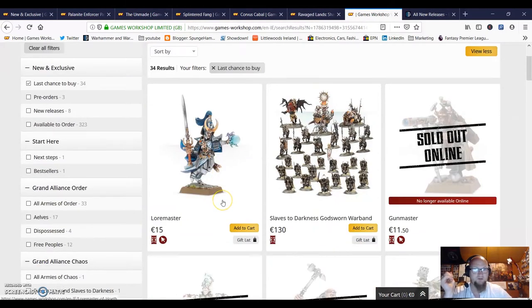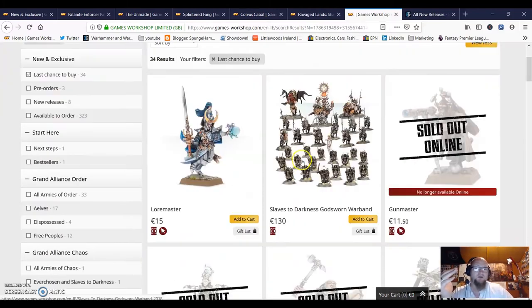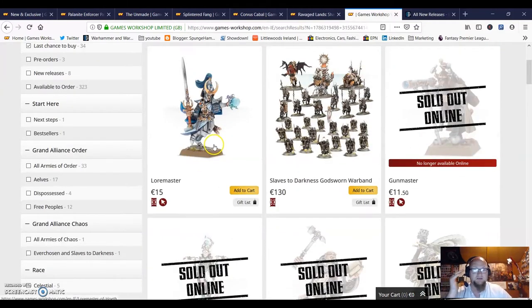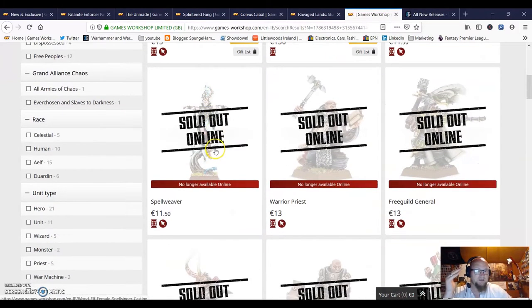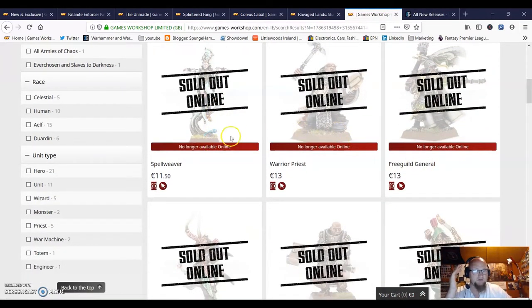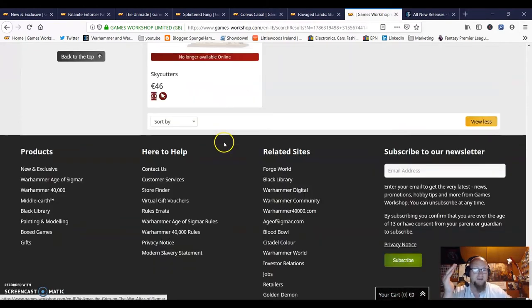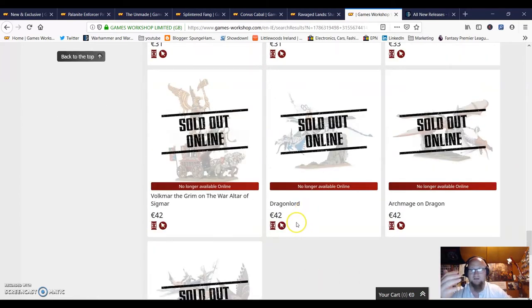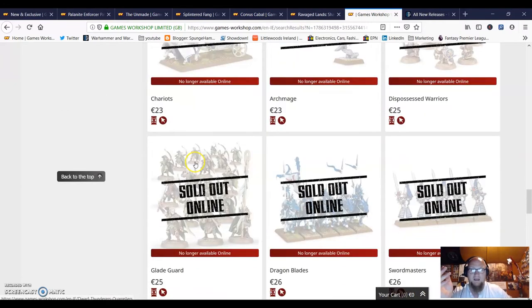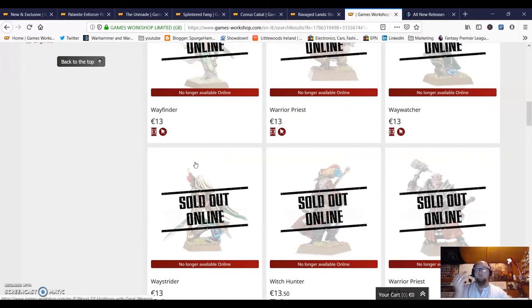This week I want to talk about the last chance to buy stuff for Age of Sigmar - a lot of it is high elves, dwarves, old empire models, and Free Cities stuff. Everything is just sold out. If I refresh this page the top few are gone - all the sky cutters are gone, that was an amazing model, I wish I had got my hands on that.